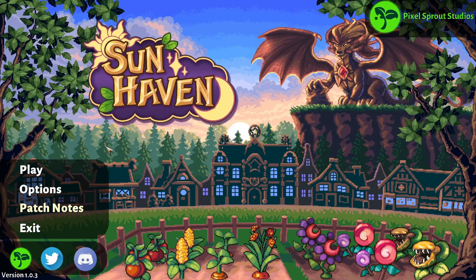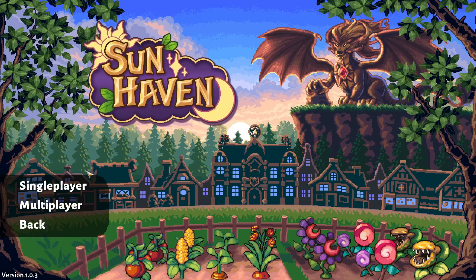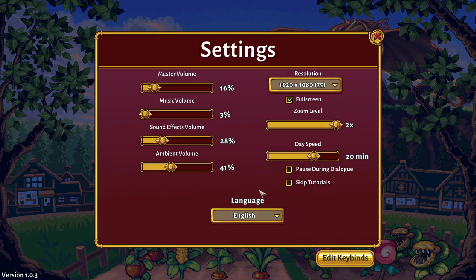Welcome to the channel, everybody. My name is Ryan and we are playing Sun Haven today. You might be asking yourself why I'm at the main menu - don't worry, we still have our save file. I want to dive into the options because somebody told me we can increase the amount of time it takes in the real world for a day to pass. We've got day speed here - the default is 20 minutes - and I want to bump it up. So 13 on the slider means the day will last 30 minutes. Pause during dialogue, skip tutorials - that's good to go.